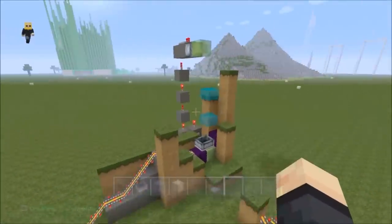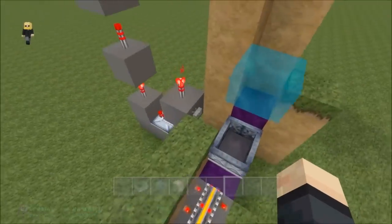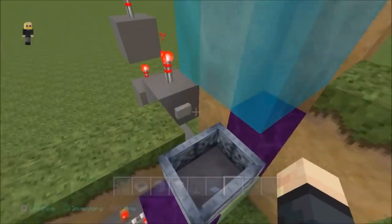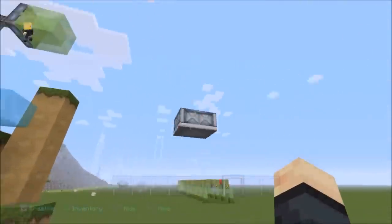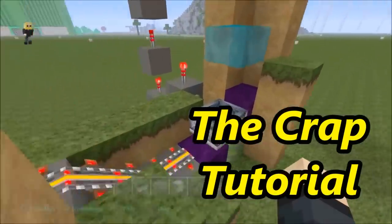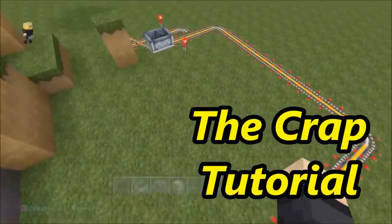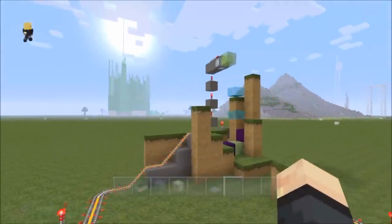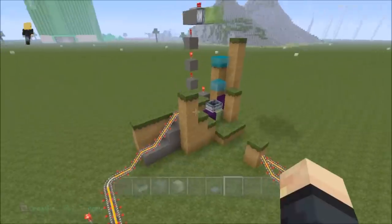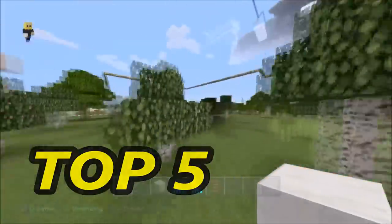Hello guys, I'm Seraphim190, welcome back to my channel. Today I'd like to show you a failed experiment — this will not become a tutorial unless you guys love it. It was supposed to be a water spout, and as you can see the cart gets pushed up in the air and just lands. It is pointless — it is crap. So there you go, this is not a tutorial. If you want it to be, let me know. Let's move on to the top five things you can no longer do in Minecraft.